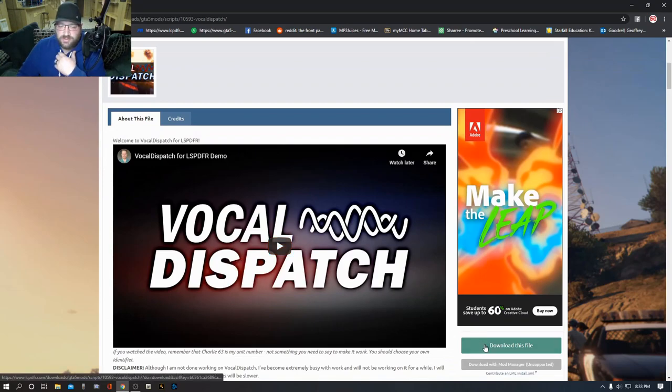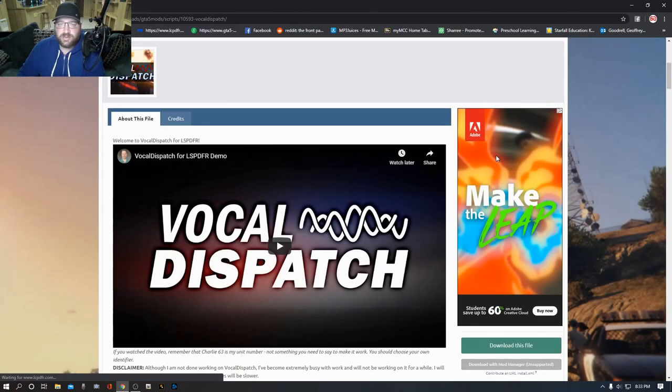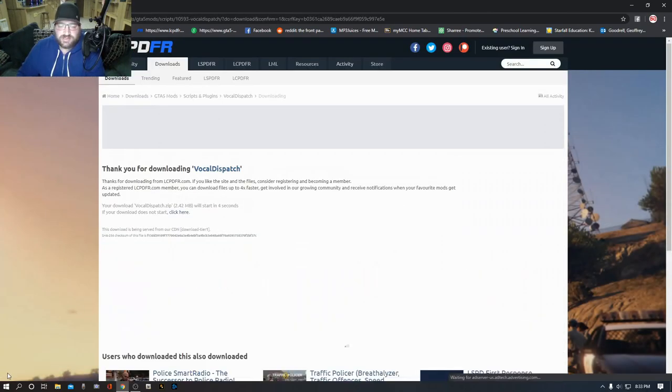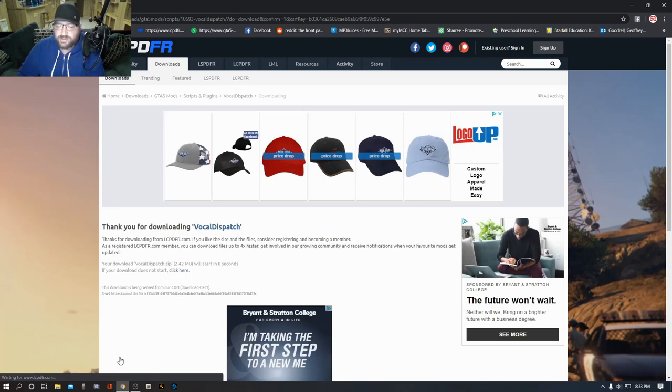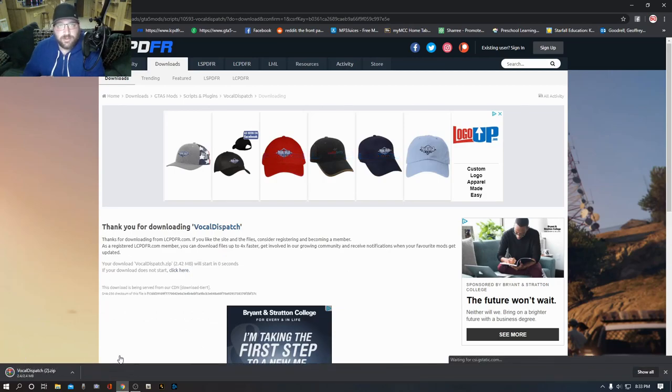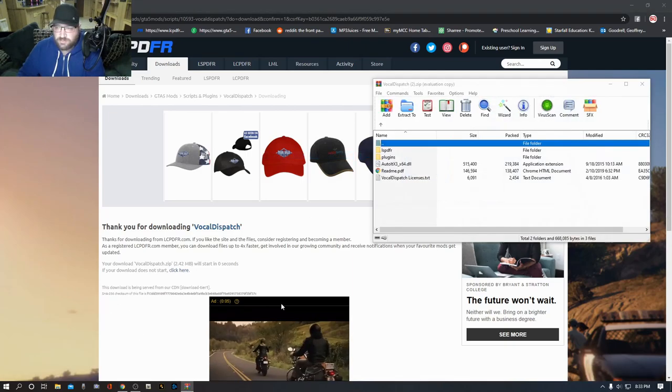Go ahead and click that 'Download this file' button and agree to download. I just have my WinRAR download it right above my taskbar. Some people like to put it into a downloads folder or their desktop — put it wherever you'd like, as long as you can get to that file.